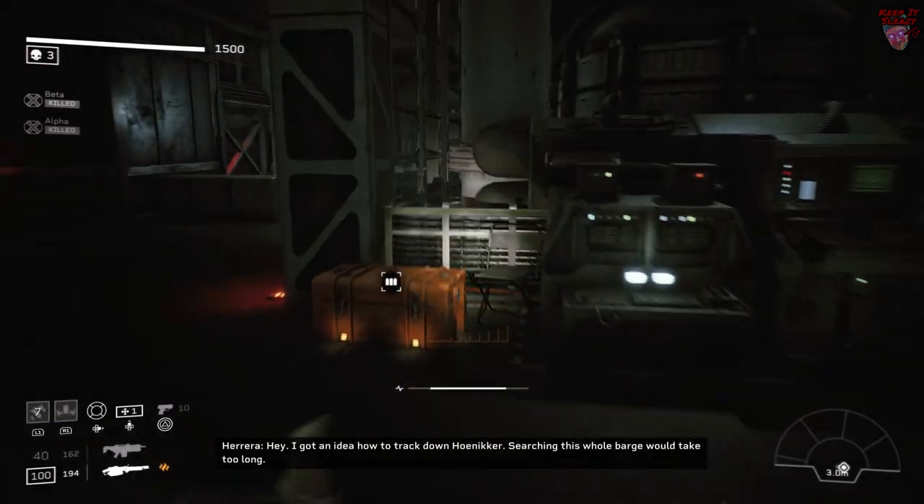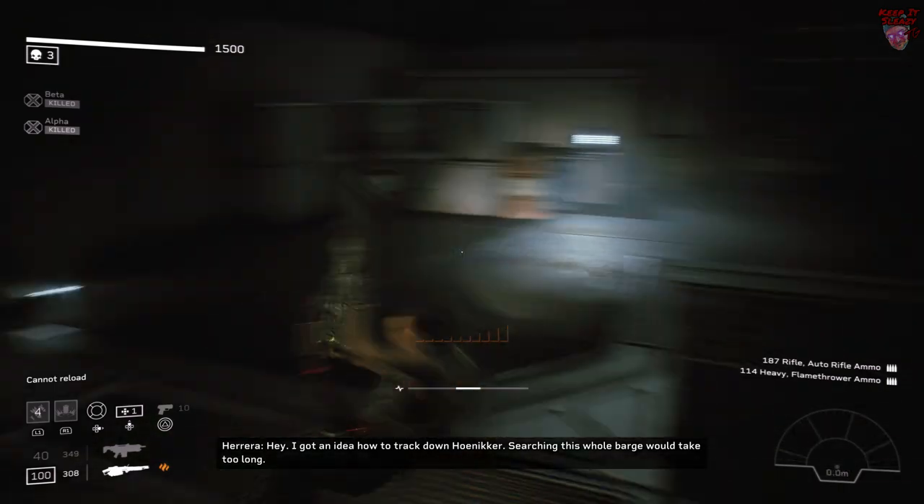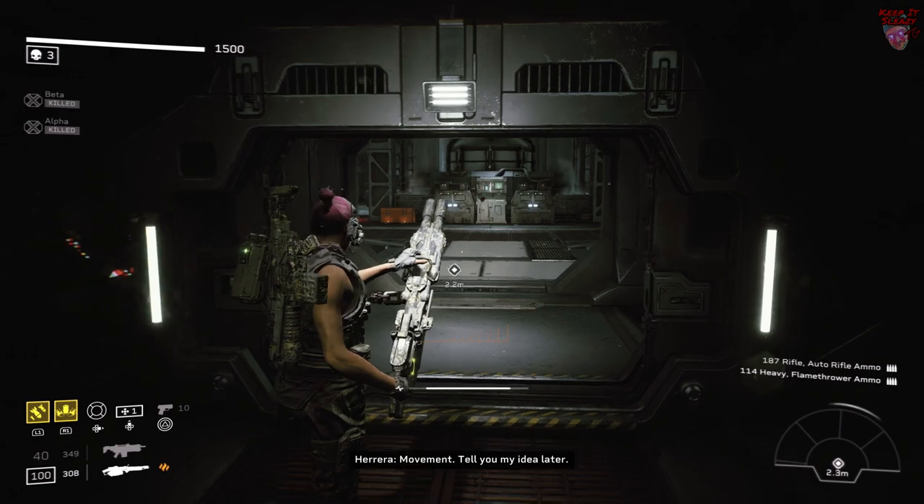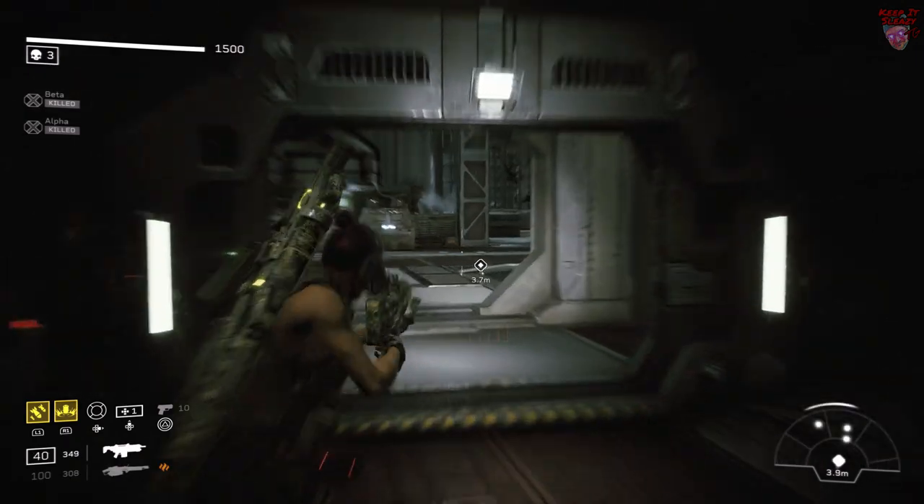Next, you want to trigger the Xenos in this room, pick up your ammo, and then go back the way you came. Stand through these doors — that way you get another straight alley to deal with the Xenos as opposed to having to deal with them on both sides.